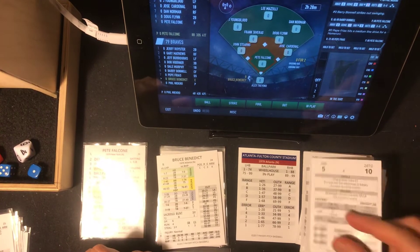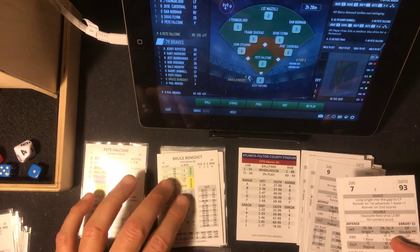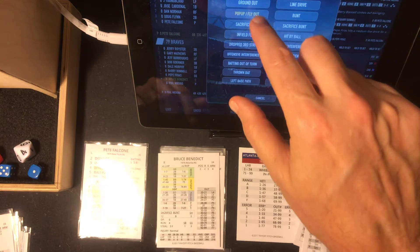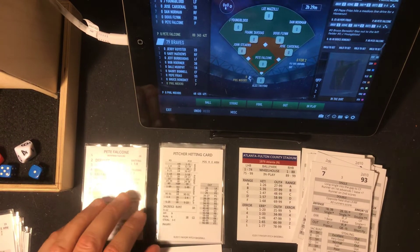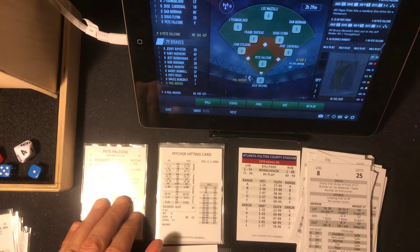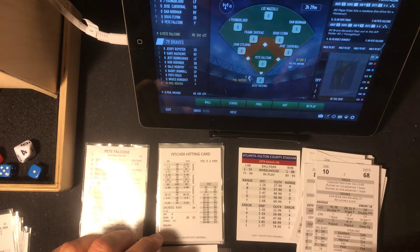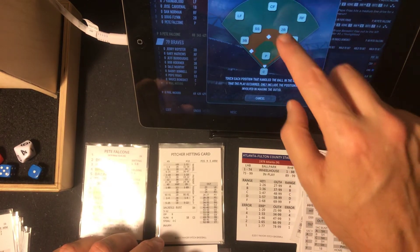Bruce Benedict now — 5, ballpark again. 29 — that's going to be in range for a home run, but no, he has no home runs. Hit none. 93 — it's a fly ball, shallow left. Right there is Youngblood, 2 outs. And now it's Necro, who's a 9. Eight is patient — patient 68, that's going to be an out. It's going to be a line drive caught by the second baseman Flynn, and that retires the side.